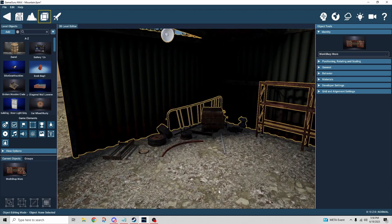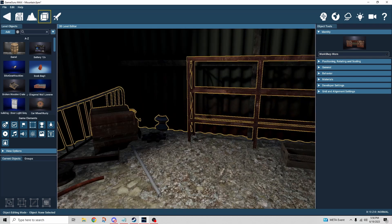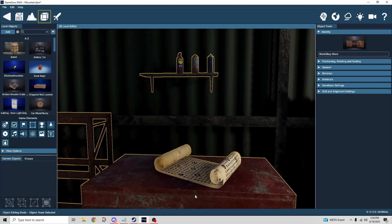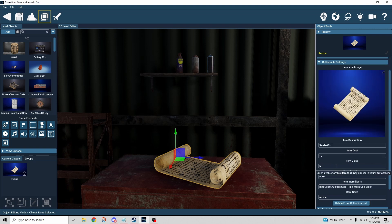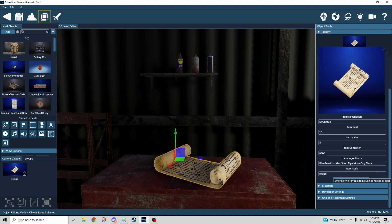Now let's look at the recipe first. There's a scroll-like item in here — it doesn't have to be this item, it could be anything — but I just grabbed the recipe item and put it on the tool chest. You'll notice that the item description immediately shows 'saw bat 2k,' so this is the recipe for that specific item. Item cost and item value work the same way as covered in previous episodes.